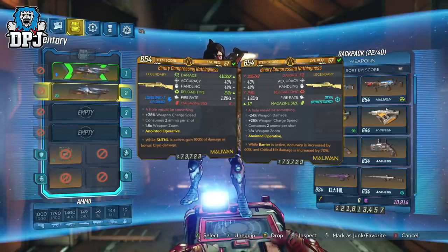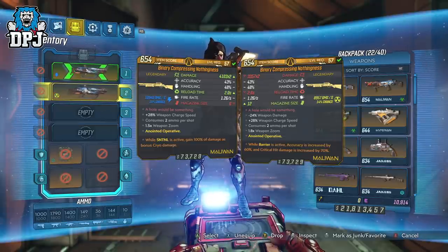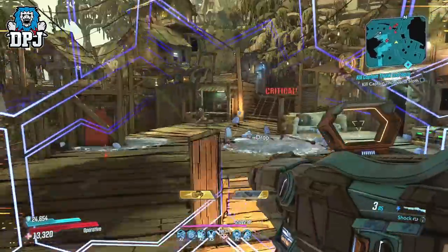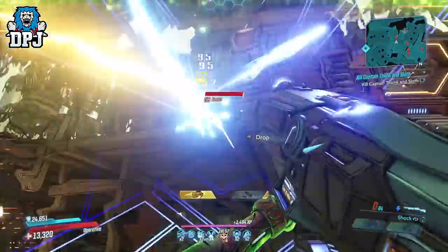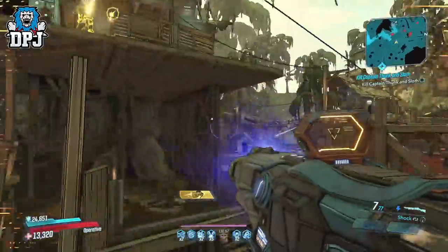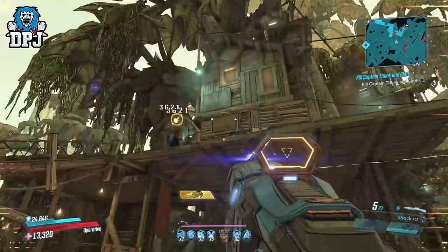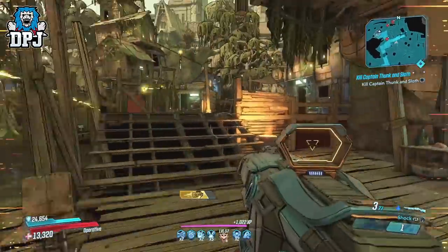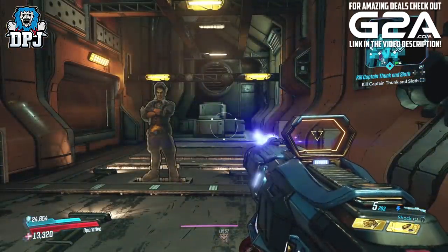Accuracy, handling, and fire rate are pretty poor, with the reload being about average to decent for such a clunky weapon. Playing around with this thing on a test dummy, I can straight up see why people are enjoying it. The way it acts upon firing reminds me a little of the Flakker, but with a much tighter spread. After you charge the weapon — as with about 99% of Maliwan weapons — you release a laser beam firing 2 lasers which do great damage, followed up by many explosions that also deal decent damage.